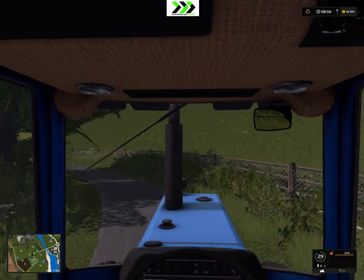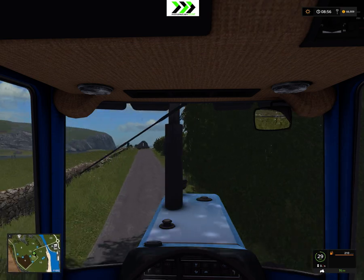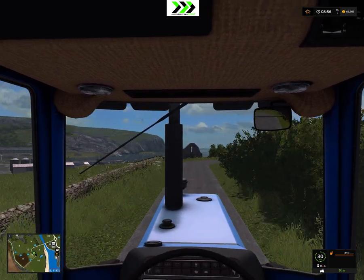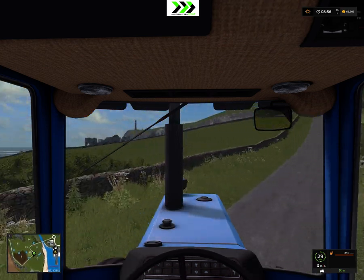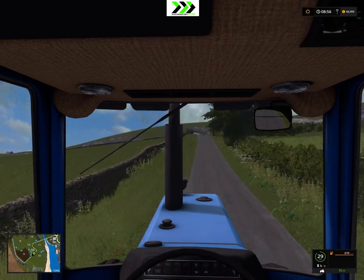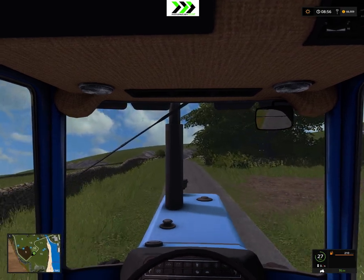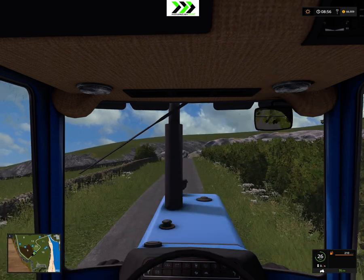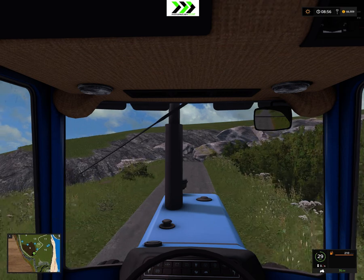I'll go across here and then head back towards the farm. It's nice scenery - I really like this viewpoint across the harbor with the valley and the ocean there. Here's a bunch of grass fields you can buy. Seems like a pretty good sheep map if you want to do sheep, but I think I'll do some cows.